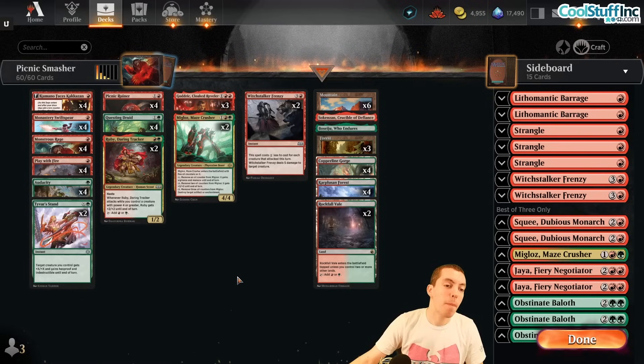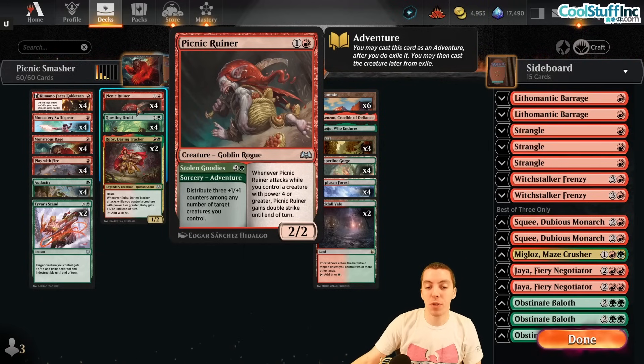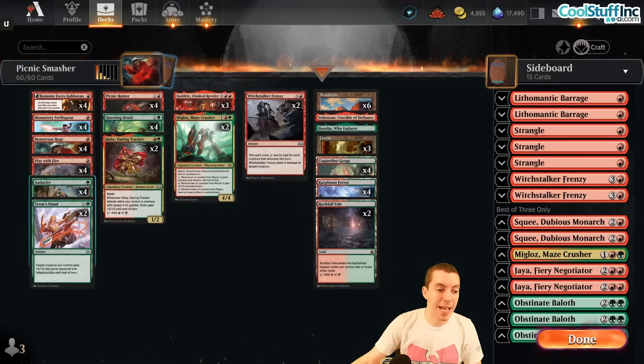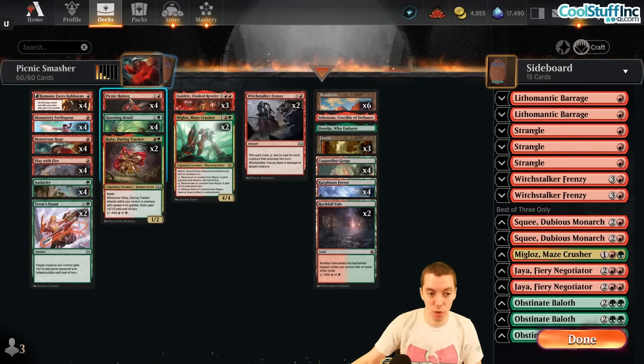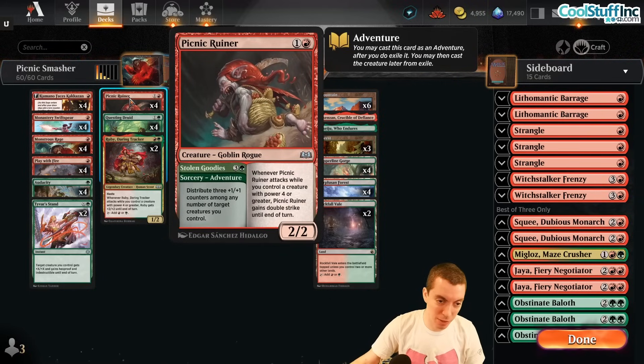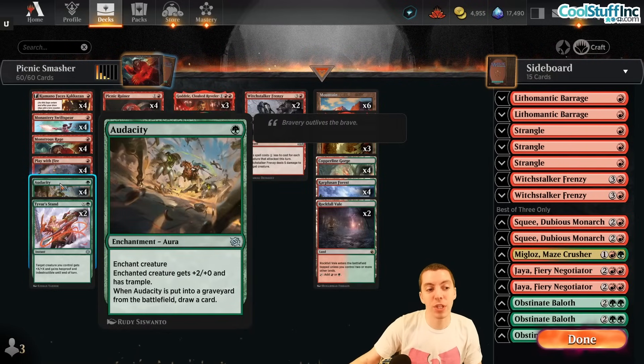This is a Red-Green Prowess beatdown deck based around Picnic Ruiner, a really good draft uncommon that hasn't seen much play in Standard. It's a 2/2 that gets double strike whenever it attacks while you control a creature with power 4 or greater — importantly, this counts itself.